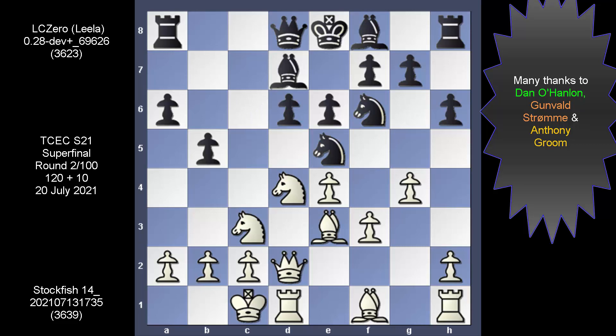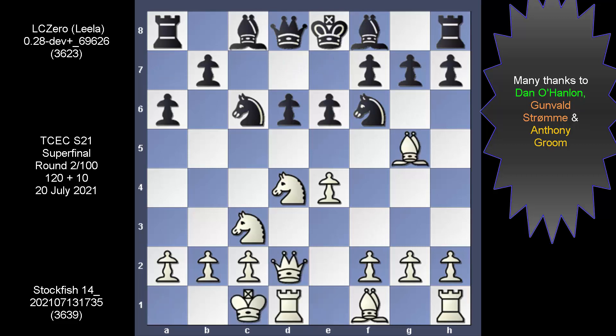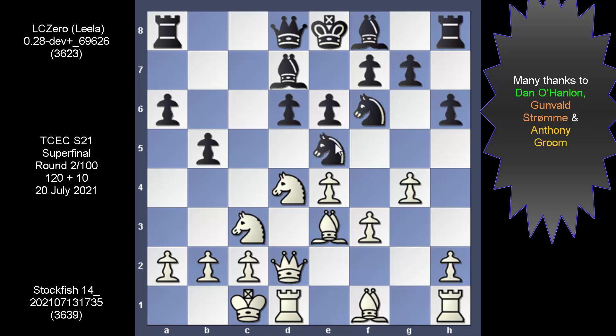Does anyone know what we're looking at? It's the Richter-Rauser attack, which has elements of the Scheveningen, the Najdorf, and so forth. Knight e5, Bg5 is the Richter-Rauser attack, which has been around for years. It's considered to be equal. The knight's presence on e5 is eyeballing this pawn on f3.